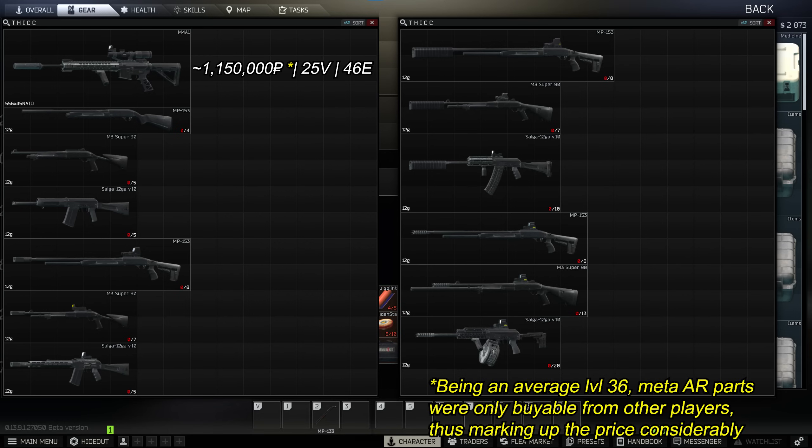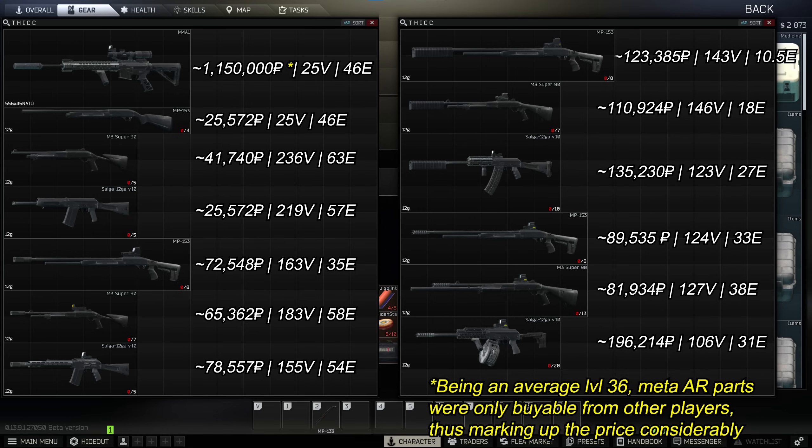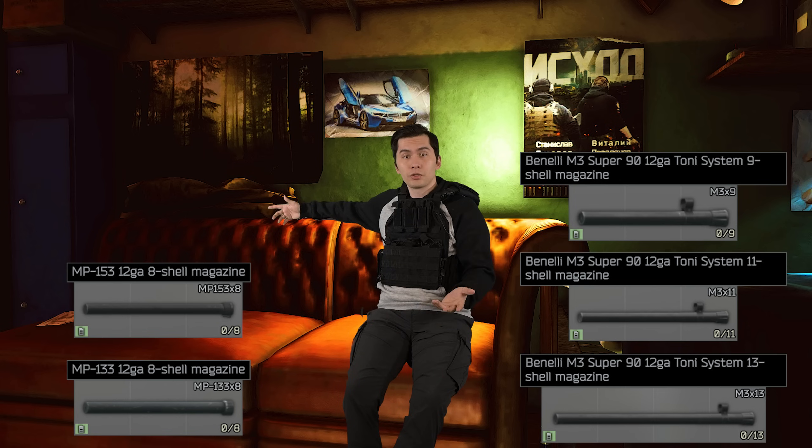But why shotguns? Why is it a good idea to use one? Well, the first reason is because they are dirt cheap. Instead of selling a kidney and a finger for an AR, you can build a Gucci shotgun or a poor man's walking stick for a fraction of the price. At the very minimum, all you really need is an 8-plus shell mag tube and you're good to go.